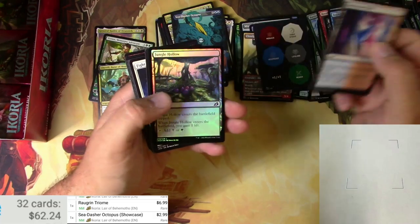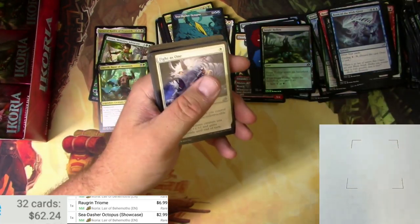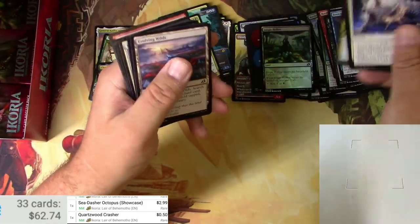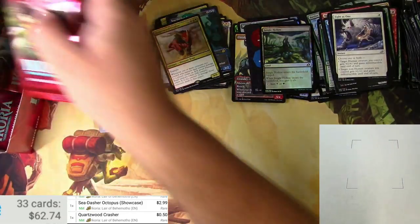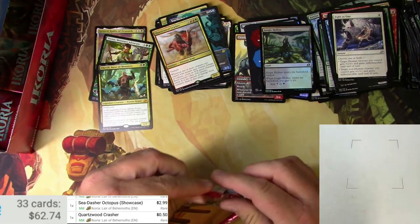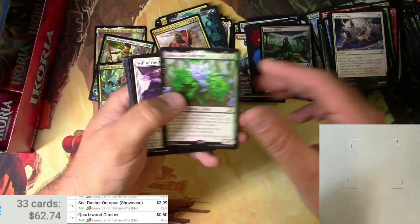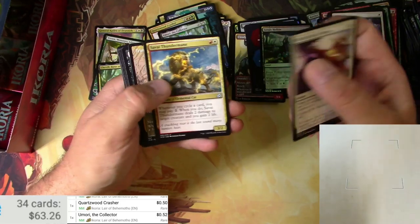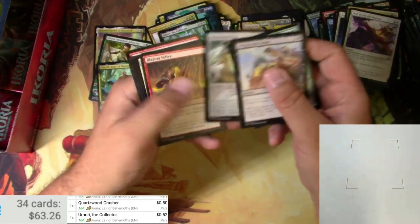Token Puncher, a foil Jungle Hollow, and a Quartzwood Crasher — 50 cents. Cat planes, Yorion the Collector. Trumpeting Gnarr — trumpeting Gnarr, that's probably the sound that thing makes.